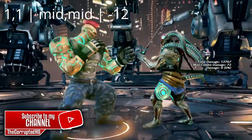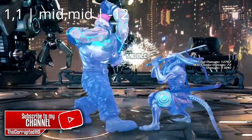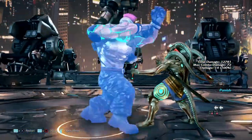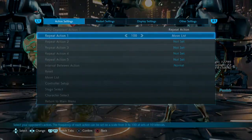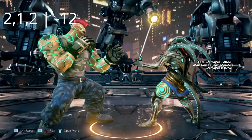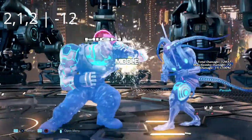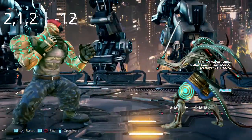Moving into the jab punishable section, we're starting off with 1-1, mid-mid. It is typically safe on block, but it leaves you in full crouch, so you can get a wall standing 4 off of this move. Next we have a 2-1-2 string — it is negative 12 on block, so Yoshimitsu can get a down forward 4 off of this.